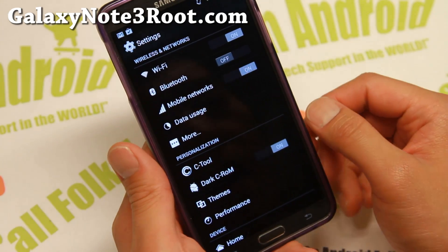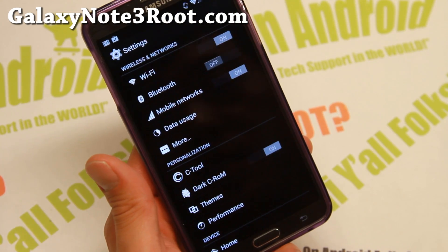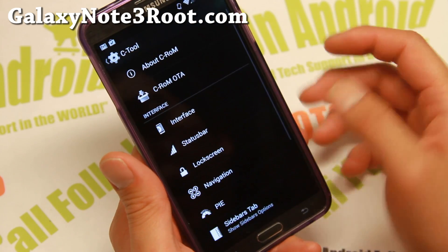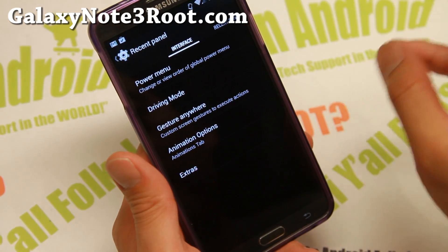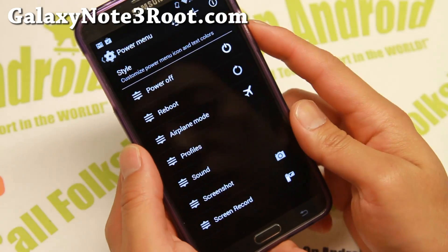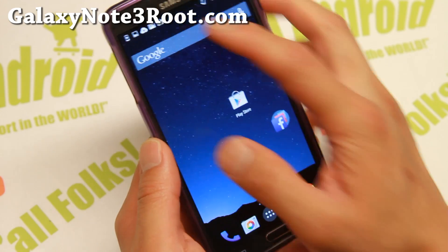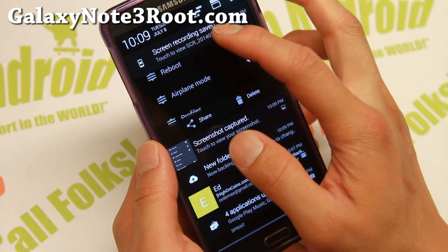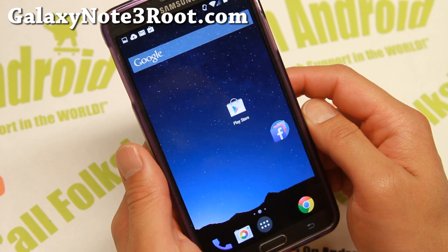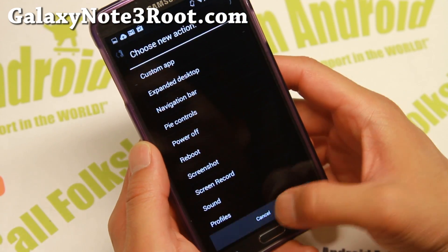Let me go over all of the customization options on this ROM. First of all, making it dark is great for the AMOLED screen on Samsung Galaxy devices — if you have complete black, you will actually save battery life. Under C-Tools, let's go over the interface. Power menu: you'll be able to add screenshots and screen recording. Screen recording works flawlessly — it is actually recording my screen right now, and I can go ahead and shut it off. Click on it and it will play the screen recording I just did. You can also add all of these different shortcuts.